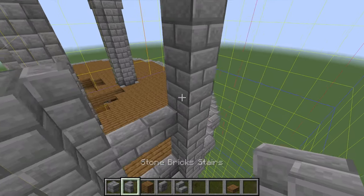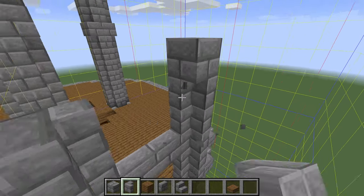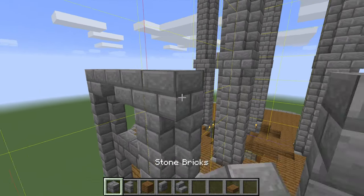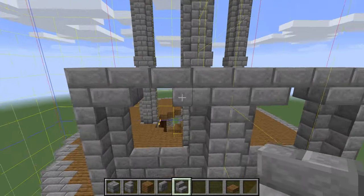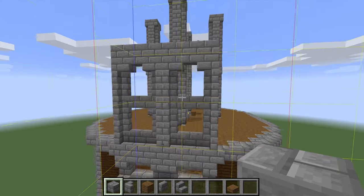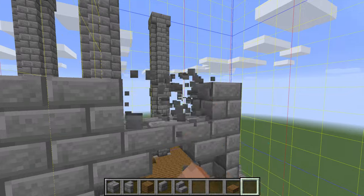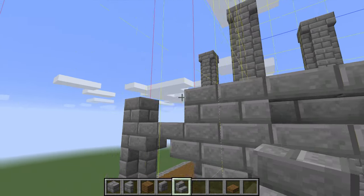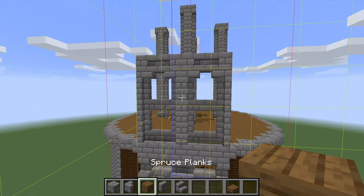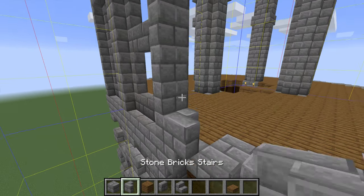That should bring us right to that level, which is perfect. We'll bring this up to here, bring that up. This was different — that was this one like that, and then we went with the arched part like this. Then we'll just build that up one more block so it meets up with that. We might even be able to do some detail just above these ones — we'll use regular stairs for these parts so it looks like a little grooved part. That looks really good.